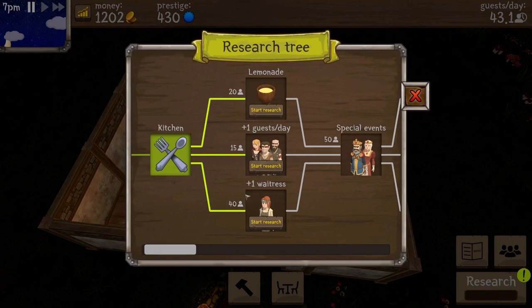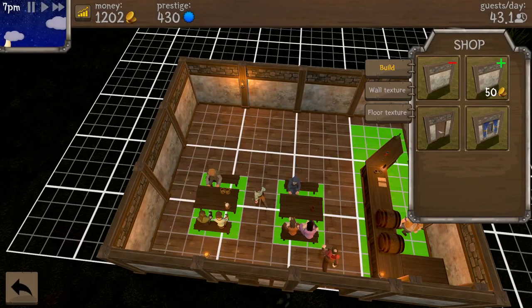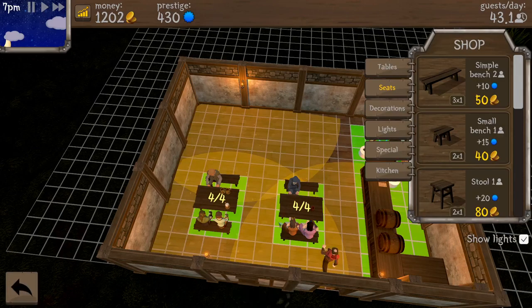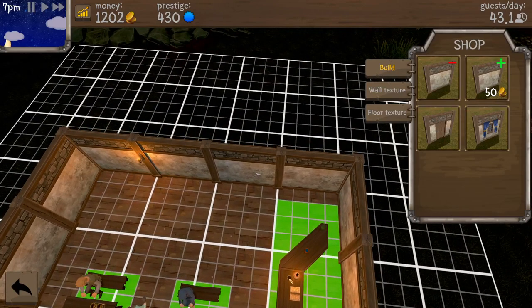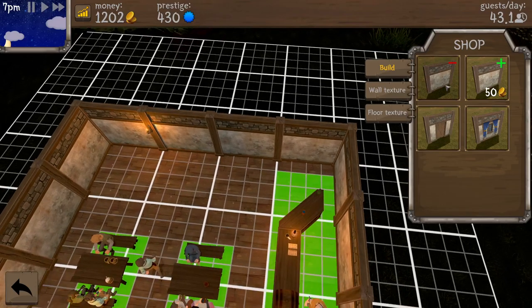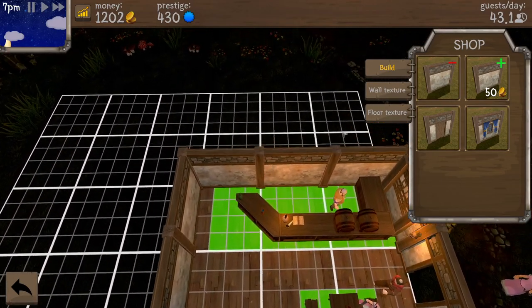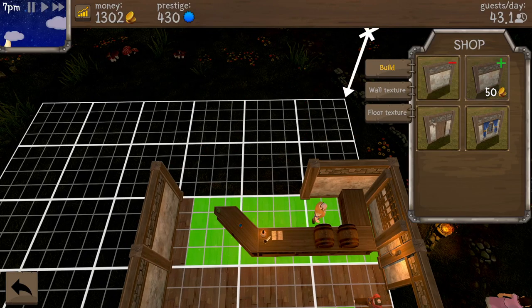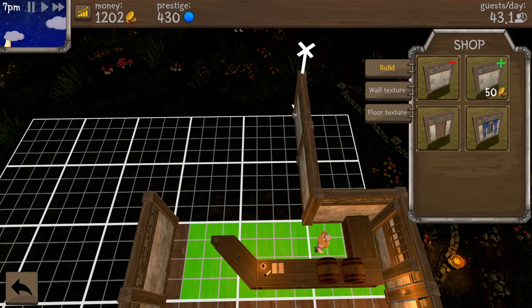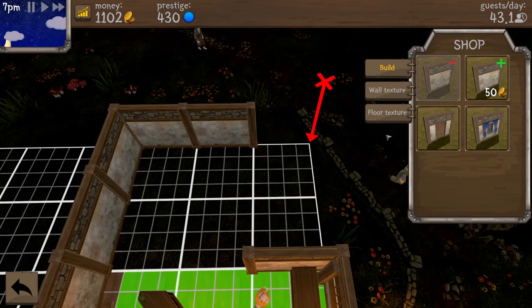Lemonade — plus one guest a day or plus one waitress. I feel like a waitress would be a good idea. We need to go buy under kitchen. Can I expand the walls? I can expand these walls — okay let's think about this. I got some money back for that. Let's just do the whole back room here.